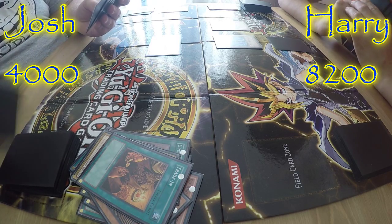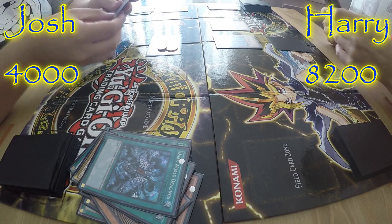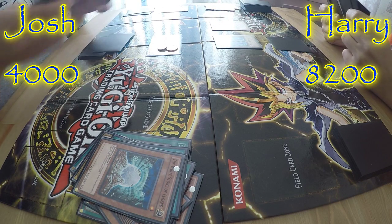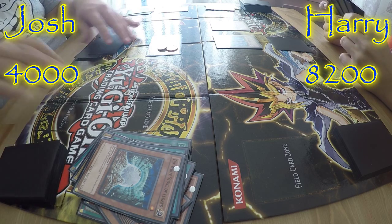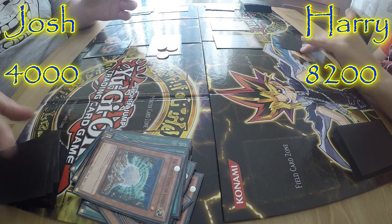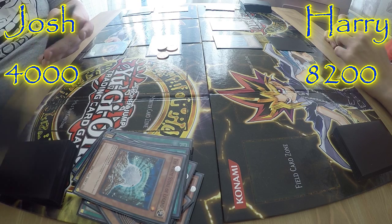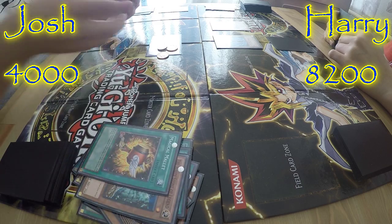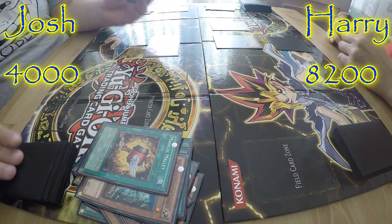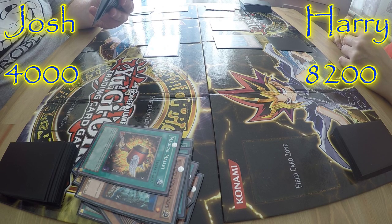So I draw two cards here. Then I shall activate Dark World Dealings — both draw and discard. I discard White Stone of Legend to get Blue-Eyes to my hand. And then I shall activate Magical Mallet, putting those back into my deck so I can draw another five cards. If I had Solemn Judgement at this point... I've lost like a million life points after the first turn. I'll get rid of it then — he's got one card. Then I shall end my turn.